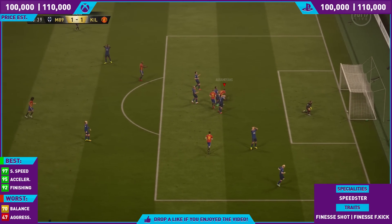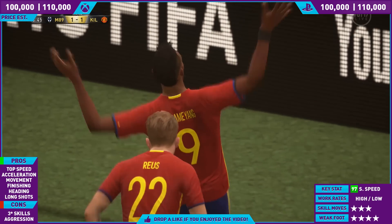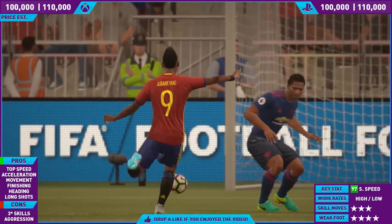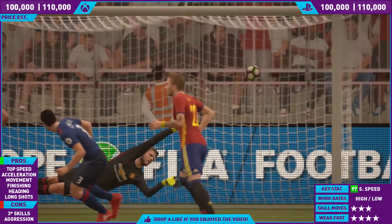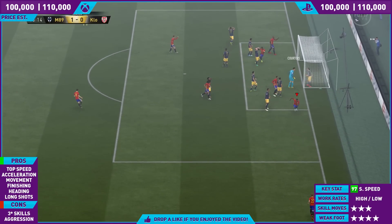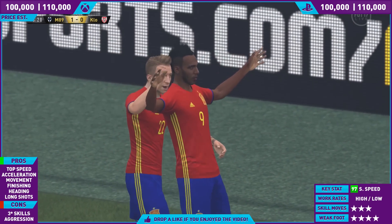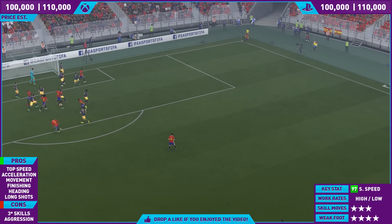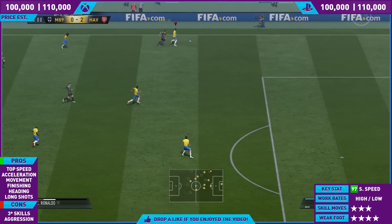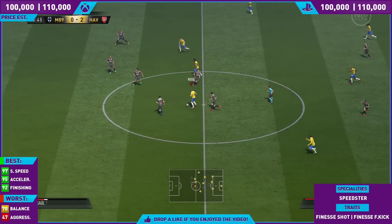He scores a left-foot strike. Among his other pros, of course, we have the finishing and the heading on this card. This card is 6'2", so he can win headers — his jumping is around 80 and his heading accuracy was very good. In the air he's very capable of being a hold-up striker. So not only is he a pacey player and a clinical finisher, he's also a target man, which makes him perfect at the near post for corners.